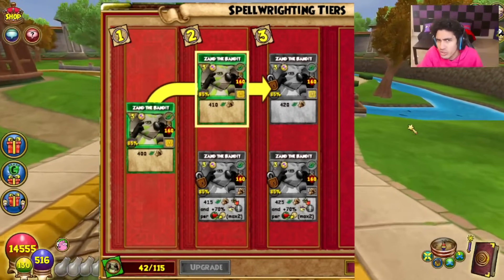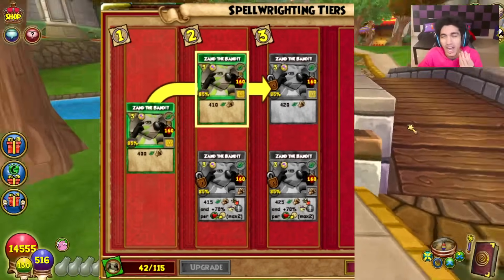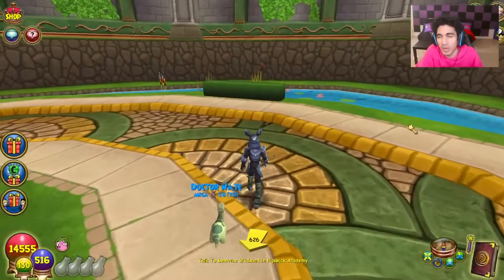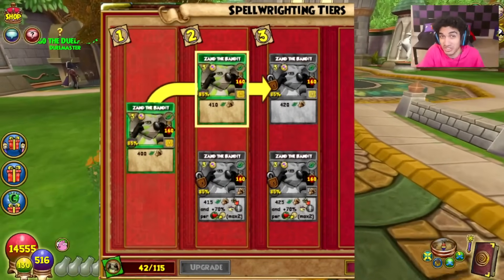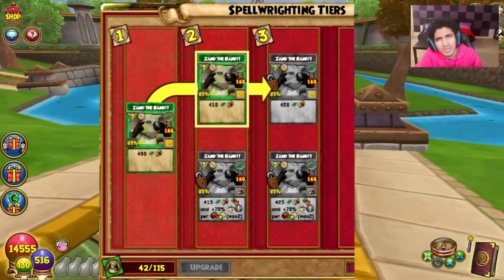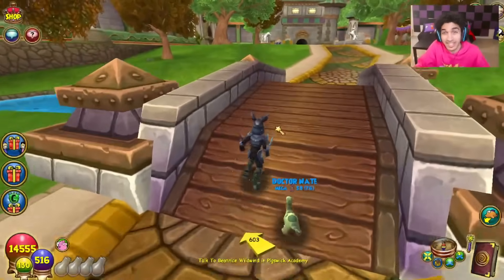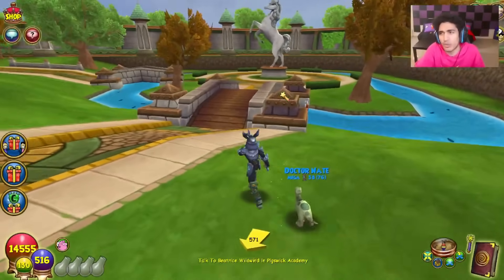Moving on to life — the updated Spellment Pad they're giving life is kind of weird. This spell requires a Storm Pip to cast. I think they're trying to bring in Storm identity, but I almost feel like a Storm would use this spell way better than a life ever would. The way it works is it gives you a 70% blade for Storm per heal that you have on yourself. It's pretty simple, but the damage is pretty low — not something you'd really want to spend five pips on as a Storm, much less a life, since you're not getting life blades.